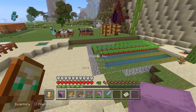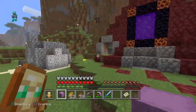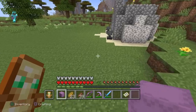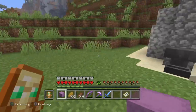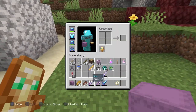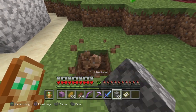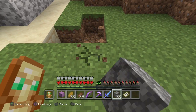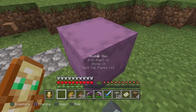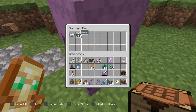Everything that you're going to need I've placed inside of here. First thing you want to do is find a spot where you would like it — I think a good spot would be right next to my enchantment hall. Right about here, yeah right there. These are things you're going to need: the iron ingot, stone, dark oak planks, the stick, and obviously the crafting table.